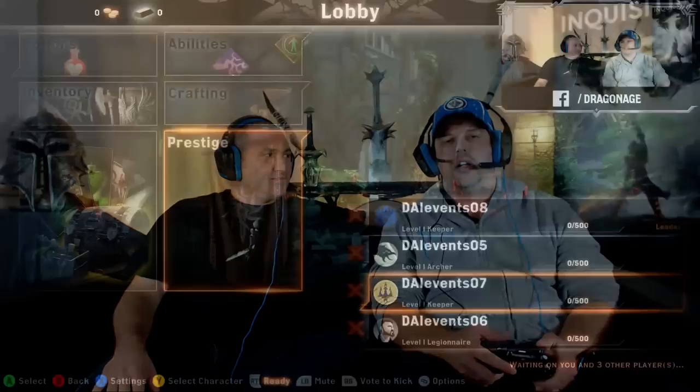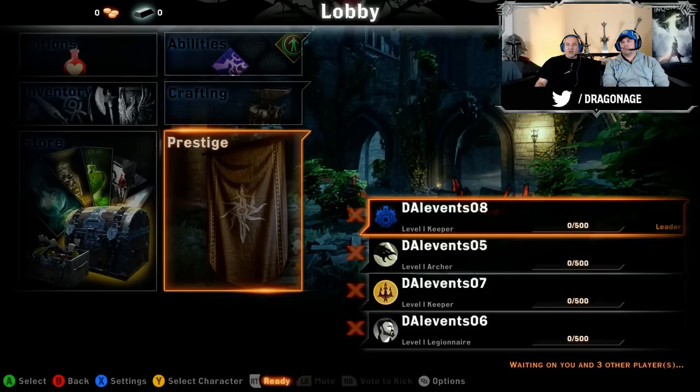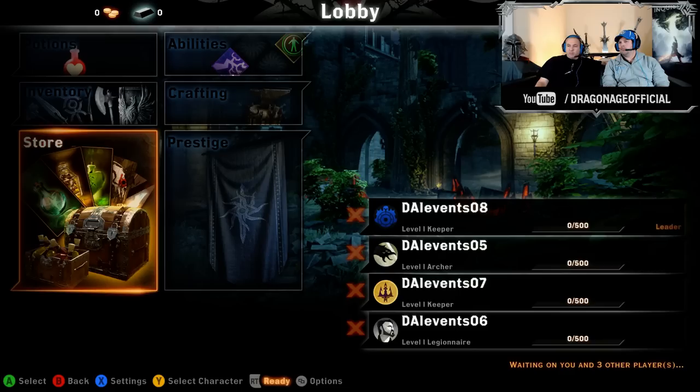So today we want to give an overall presentation for you guys — what is Dragon Age Multiplayer about? It's a four-player co-op experience, a party-based adventure. As you can see on the screen, this is the main lobby of Dragon Age Multiplayer. You can see the four players lined up for the match: one Keeper, one Archer, another Keeper, and a Legionnaire.